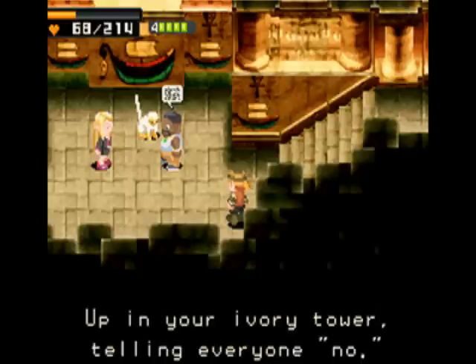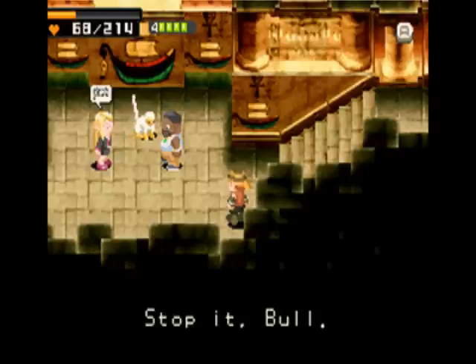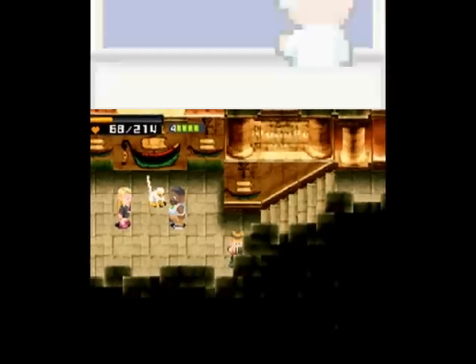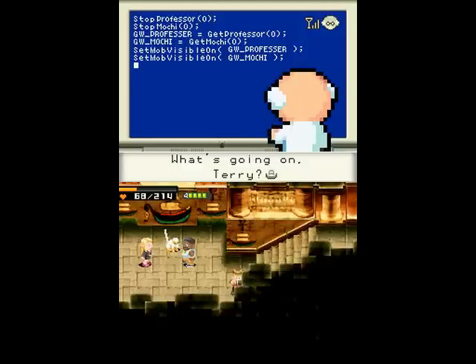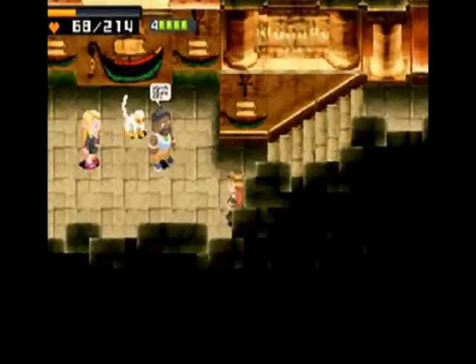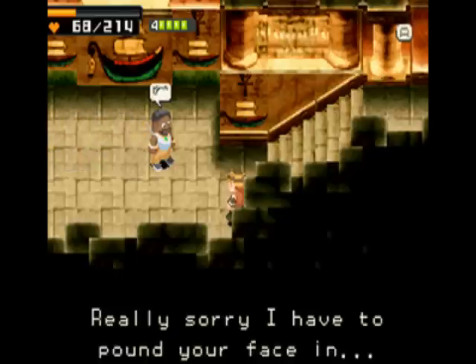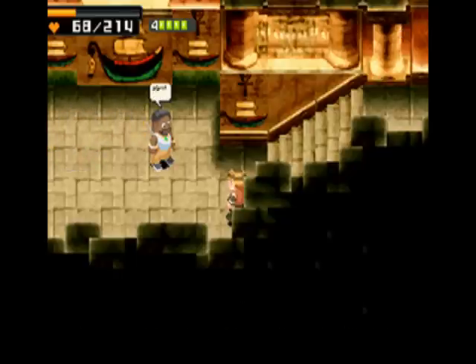Maybe you shouldn't tell your enemies that you're gonna snap them in half right when they're next to you with the sword. You know, if we were smart, we would have stabbed him in the back during that conversation. Well, then — time for a boss battle.